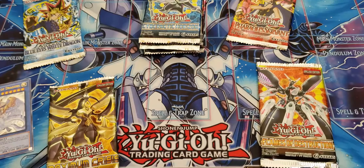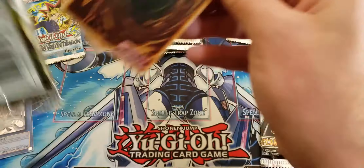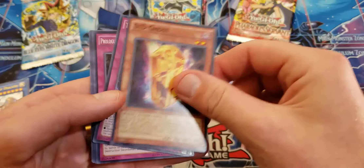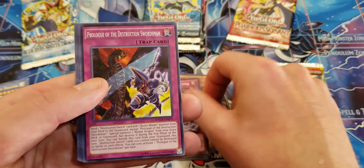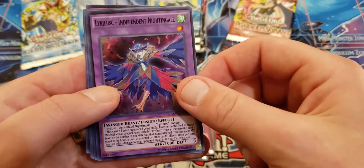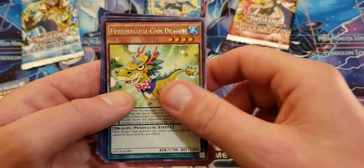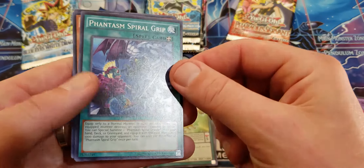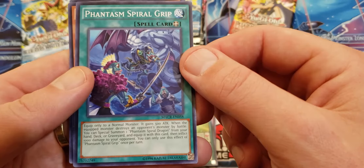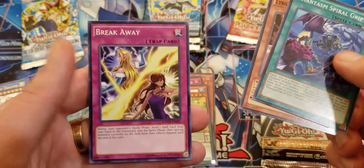Maximum Crisis — what a way to start! Magician's Left Hand, D.D. Ghost, True Draco Apocalypse, Prologue of the Destruction Swordsman. Hey cool, we got a Liralist card — I think I only have one of those, so that's kind of cool. Performapal Coin Dragon, Phantasm Spiral Grip — equipped only to a Noa monster; when this equipped card destroys a monster you can special summon a Phantasm Dragon. Liralist Cobalt Sparrow and Breakaway.